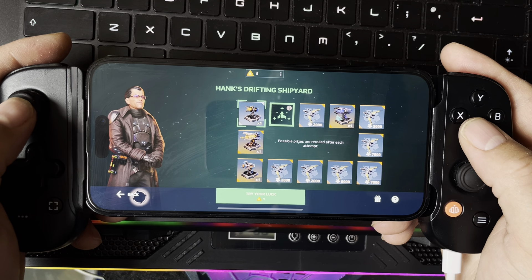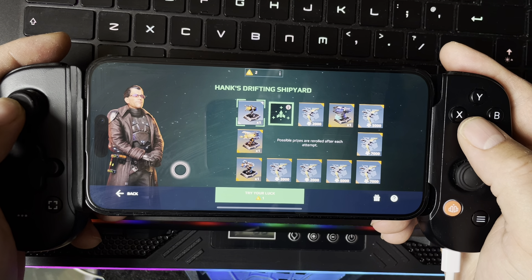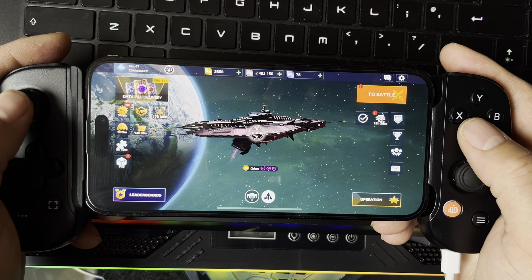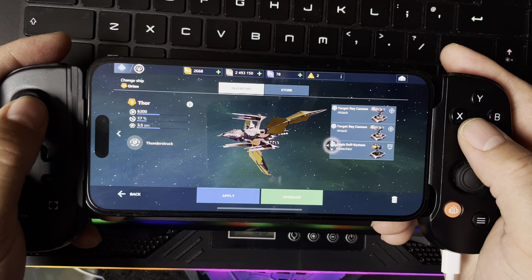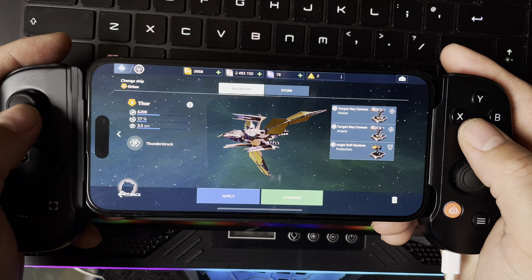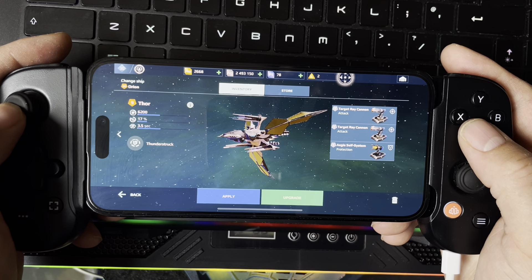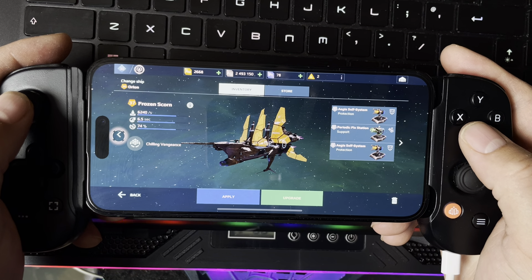This one is for Thor — I already have Thor. I'm thinking about getting it. The problem is if you spend it here and I don't really use the store. I have Thor — but I don't like the Thunderstrike effect. It comes with two target ray cannons and an agent shield, similar to Orion. It would be nice to upgrade this Thor mothership but I don't actually use it. I also have Frozen Scorn at level 37.